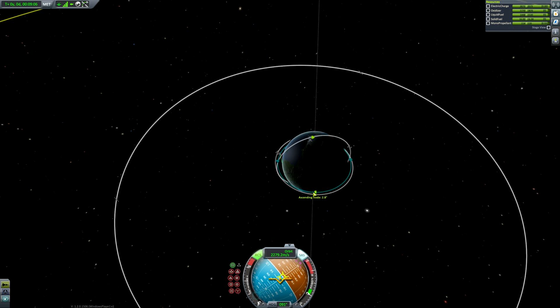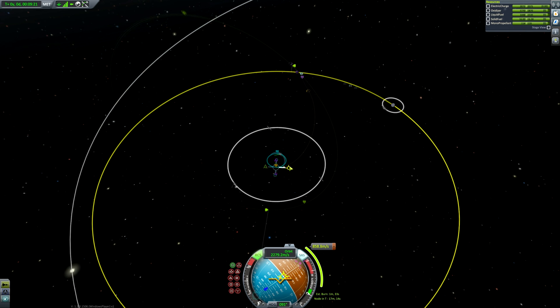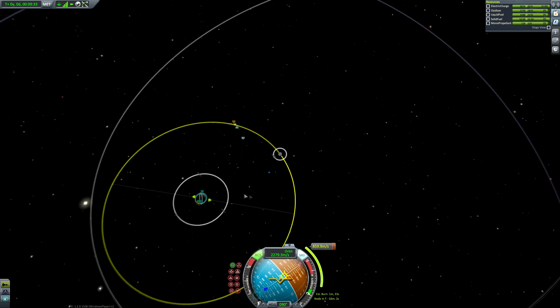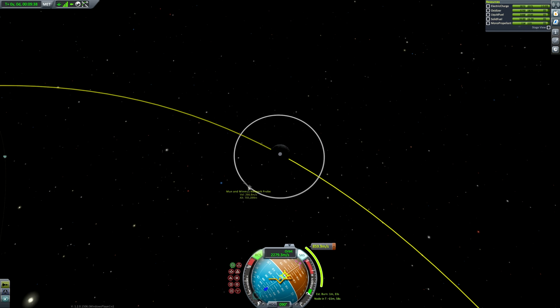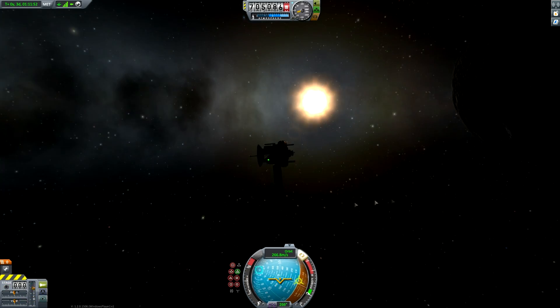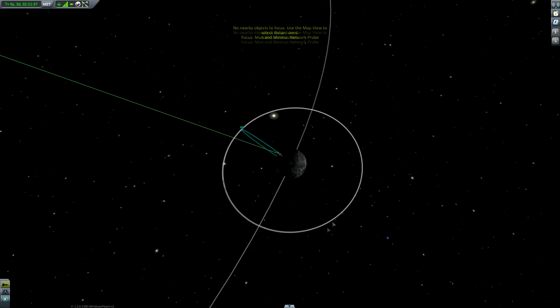The relays themselves will be able to talk to Kerbin via one of the three geostationary Kerbin satellite relays, which each have a dish with a power rating of 100 billion — easily enough to receive signals from Minmus. I usually do these missions beforehand as a rehearsal to make sure they work, and I realised I'd left a take-one practice mission still in orbit, so this is me just destroying the evidence — just ignore this bit.